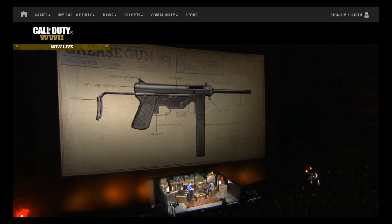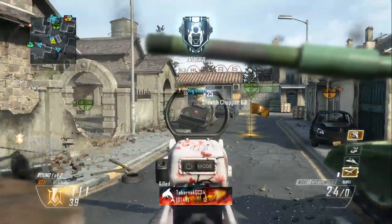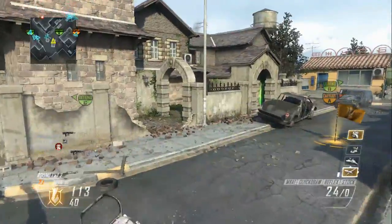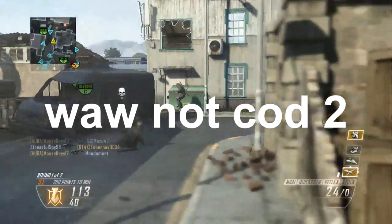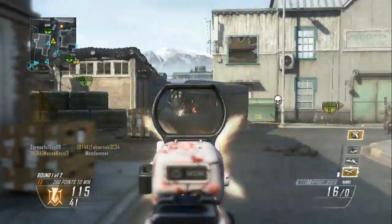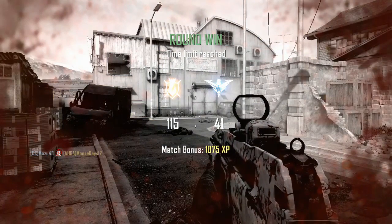The final gun they released is the Grease Gun. This gun has not been in Call of Duty since, I think, Call of Duty 2 — not a hundred percent sure on that, don't quote me. The gameplay you're seeing is from Call of Duty 2 so it's awful quality. The Grease Gun is just a regular submachine gun, kind of like an MP40, but with a faster fire rate.